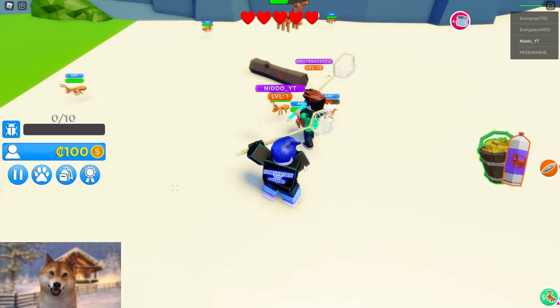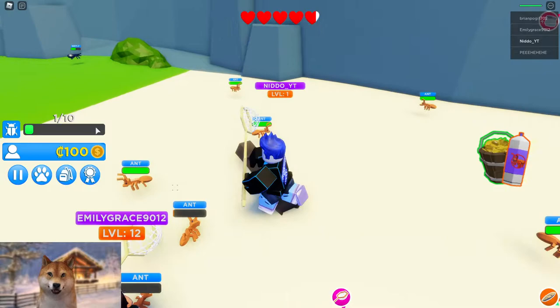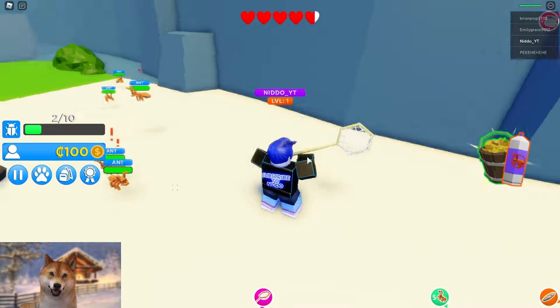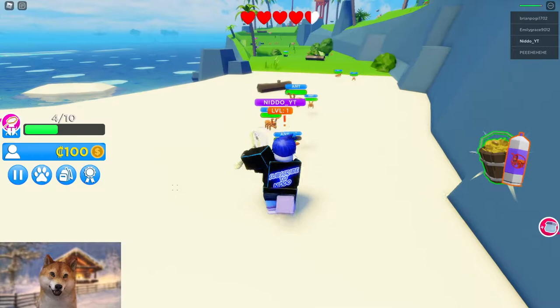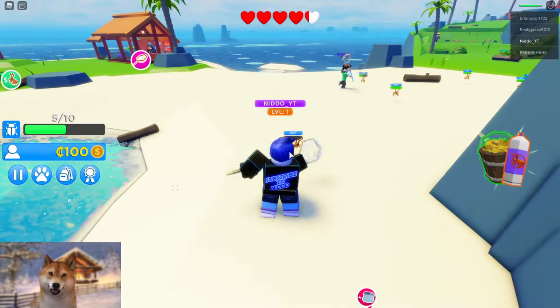I'm pressing them like this and I can catch them in this way. I think I caught one — we can see I got one out of ten bugs right here. It looks like we have to hit them once, twice, three times before we can catch them. I think we've caught like four bugs right now, so I need to catch one more to have the bag half full.